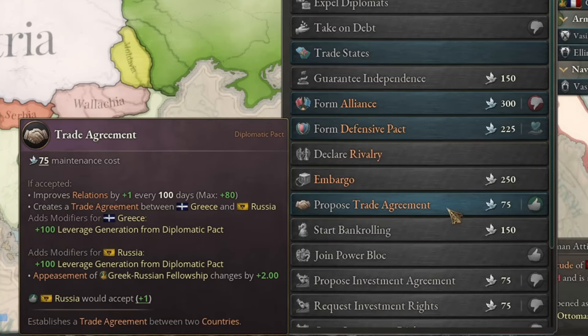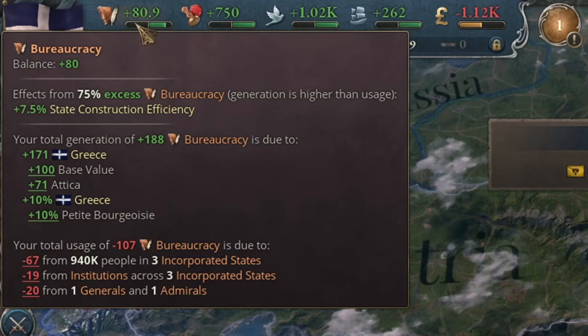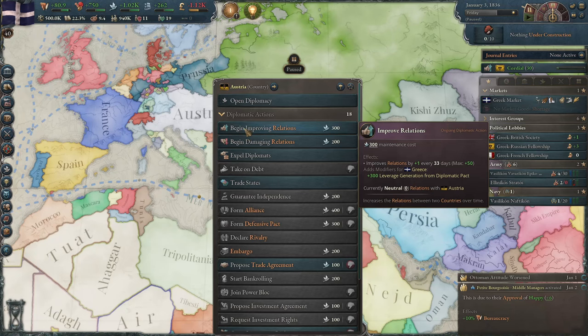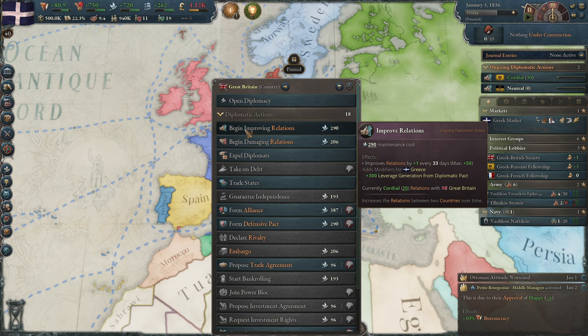Soon after, I could sign the trade agreement, which was a huge success. As an additional bonus, I regained all of my bureaucracy points. I'll also work on improving relations with the Austrians and the British, which will come in handy later.